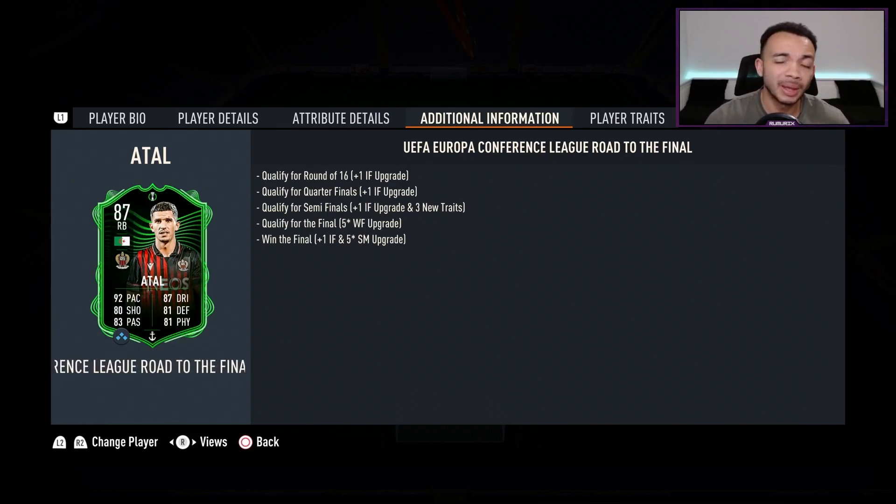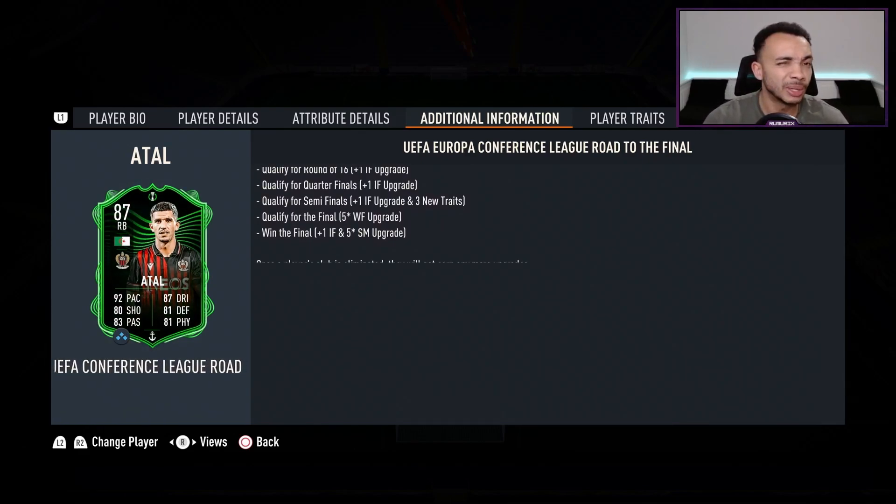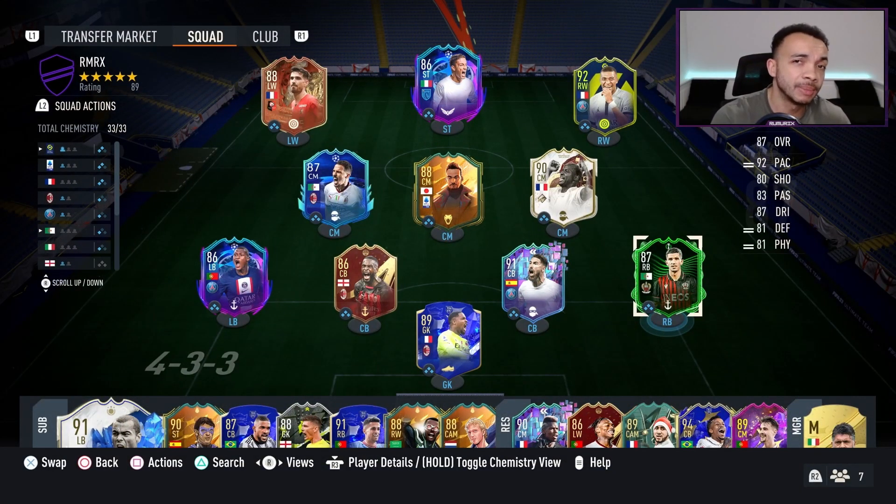Well done to EA for including the upgrade pattern, though I'd like clarity on whether he gets an upgrade since Nice has already qualified for the Round of 16 — the draw is on the 24th of February. He's got the injury-prone trait, which I don't like, but also a speed dribbler trait, outside foot shot trait, and technical dribbler traits. I'll be playing him at right back and might shift him to CDM in a 4-2-3-1. Let's see how he plays.